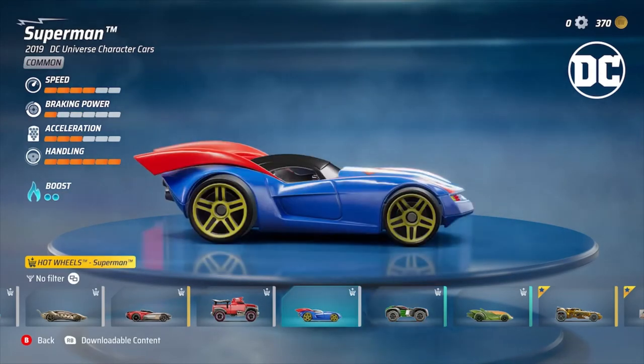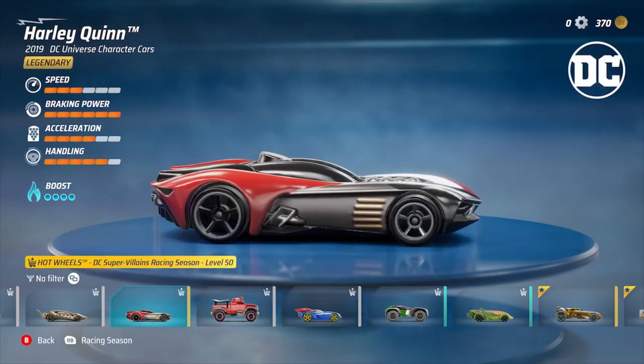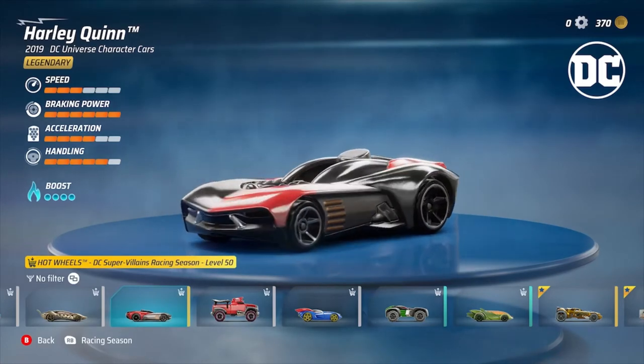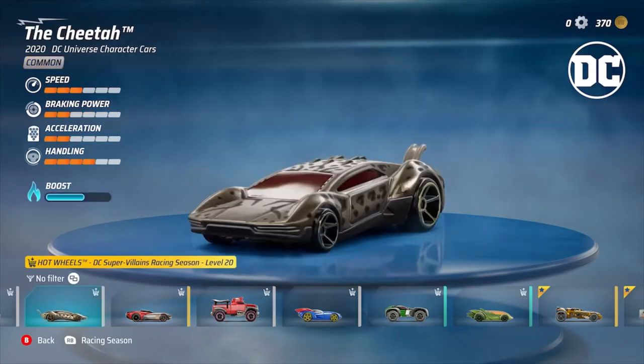Complete three skyscraper races — 100 XP. In a quick race, quick match only, hold down the boost — 50 XP. Easy! So every time you win a race you get 10 XP, but by completing the daily challenges you will level up quickly.